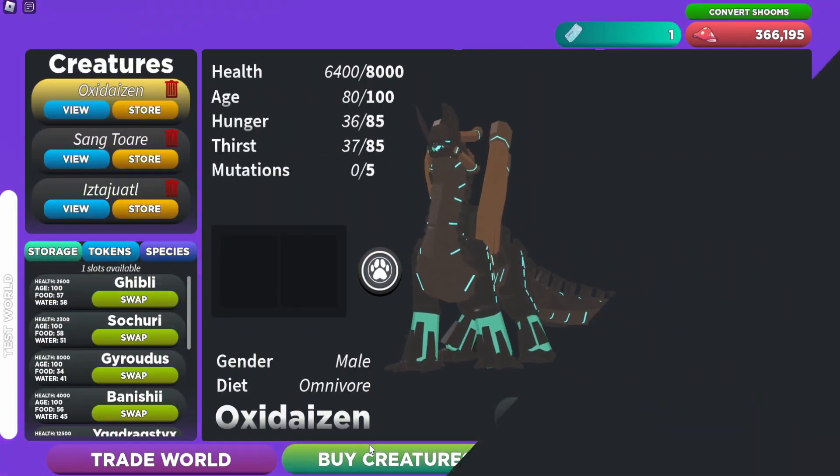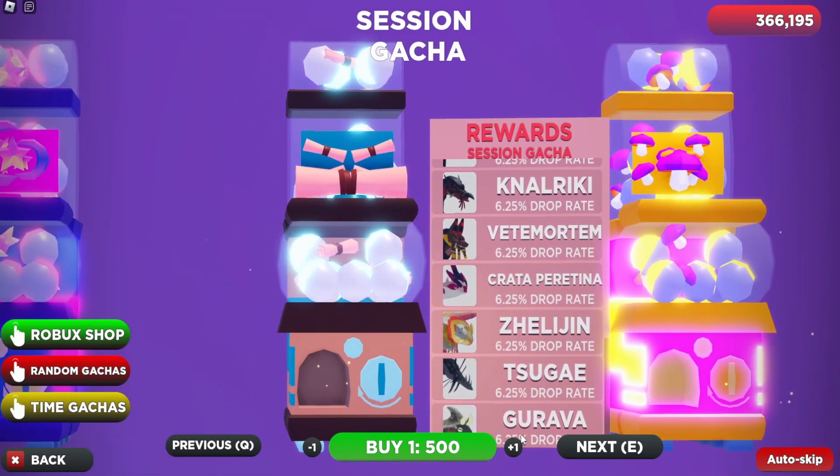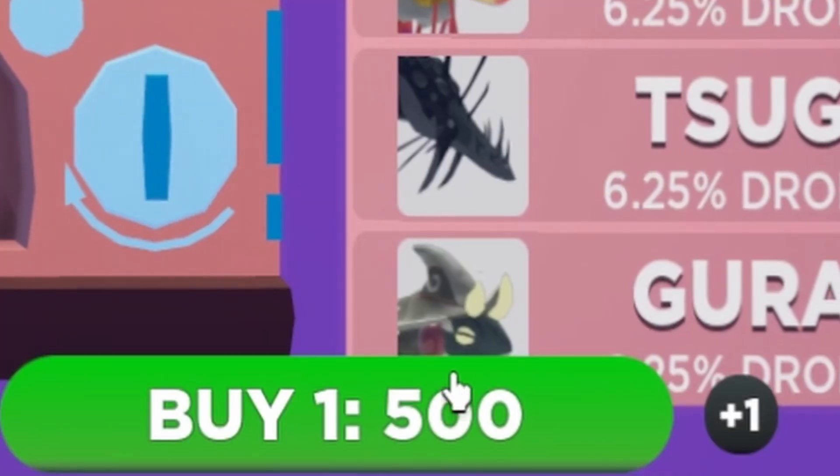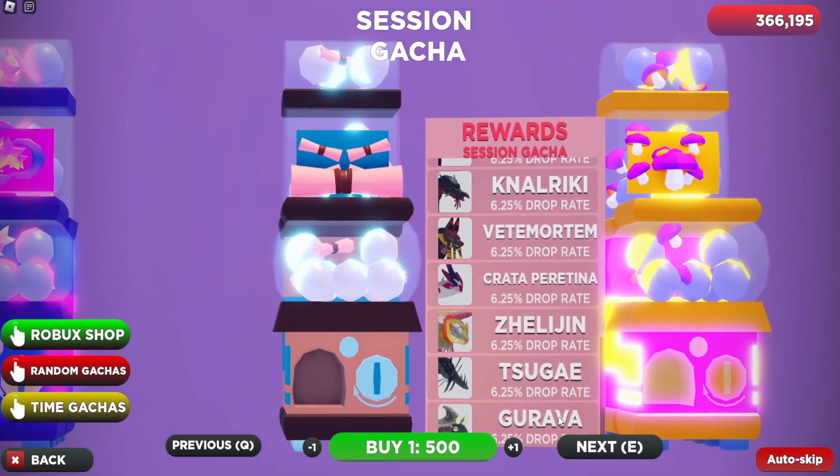First, let's click on buy creatures and then go all the way to the session gotcha — that is where you will find the new frog creature. It's kind of hard to see because this is blocking the icon, but it's right here. It is called the Goo Rava.